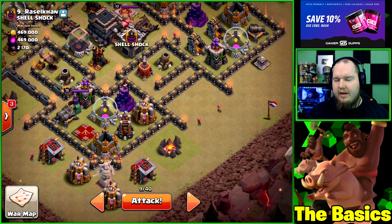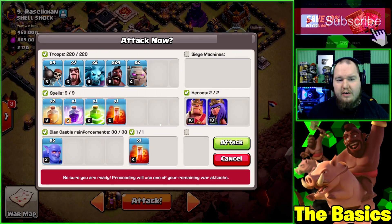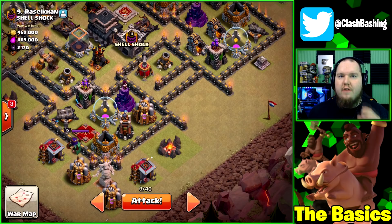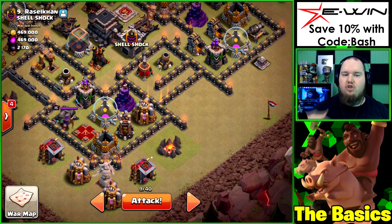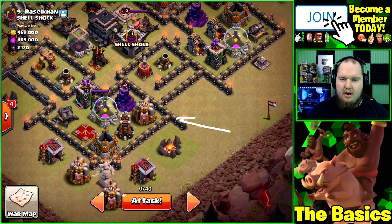We have two golems, seven wizards, four wall breakers, five bowlers, and we'll use rage and jump on our kill squad plus poison for the heroes and any skeletons that pop up. Now, what is a funnel? A funnel is when you try to create a funneling effect so your troops go up into the base rather than walking around the outside.